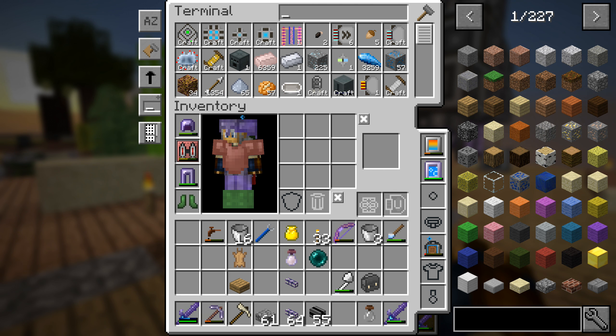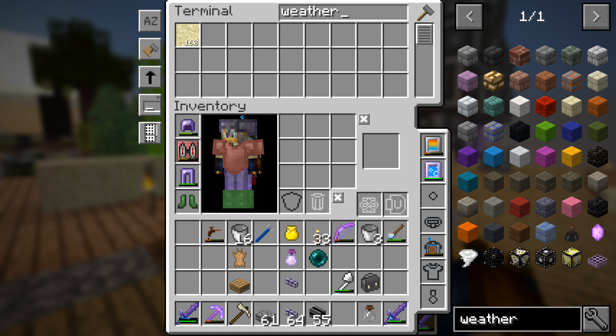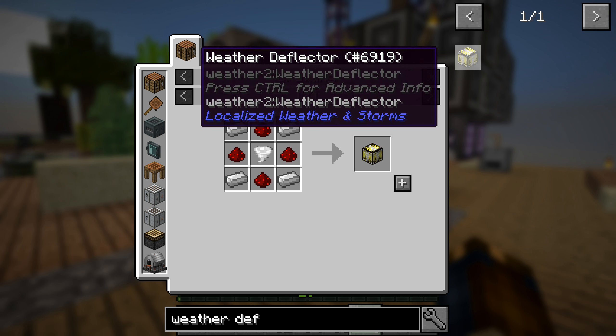By the way, we tried to do the weather thing last time — the weather obelisk. I still don't know how to do that, but apparently what I need is a weather deflector. Localized weather and storm — to get rid of the storm. So maybe we should try to do that first real quick.